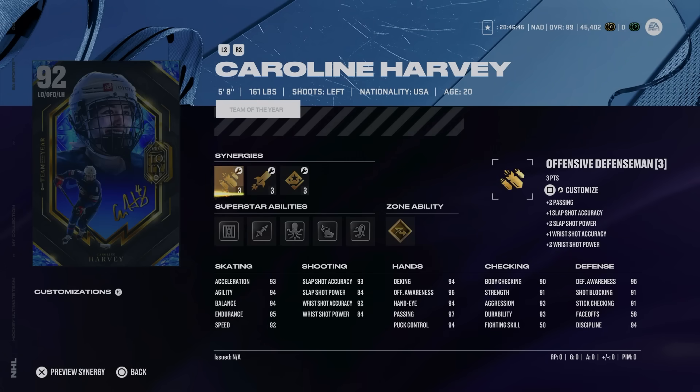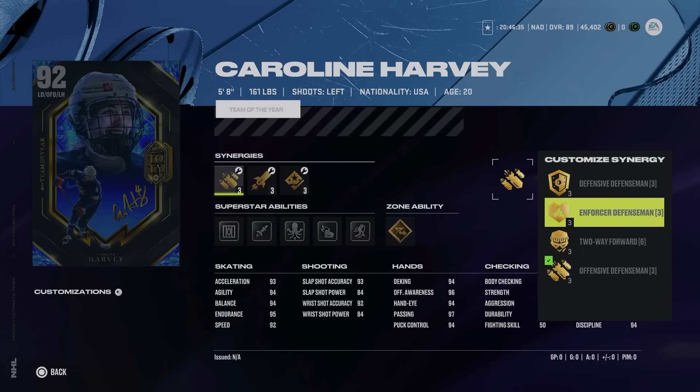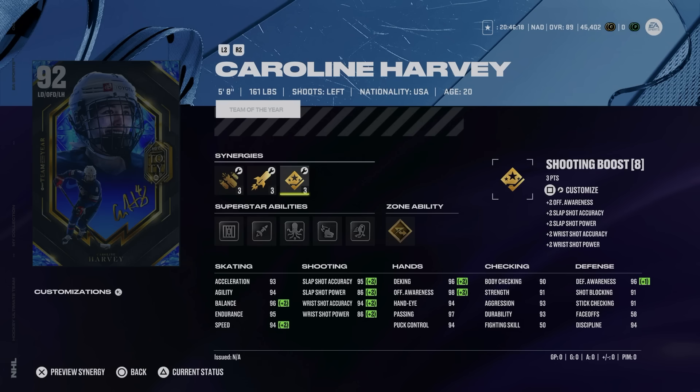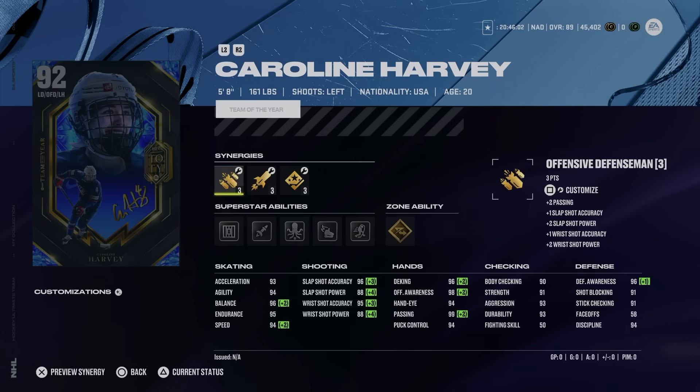On left defense we've got the 92 Carolyn Harvey, 5'8" 161, with Offensive Defenseman as well as Enforcer Defenseman, which she can activate by herself, giving her plus two to speed, getting her speed up to 94. Combine that with Speed Boost and she'll be at 96. For the final synergy slot I'd probably go with Checking Boost to jack up the body checking a little higher. She's got Gold Delete Edges, Silver 1T Wheels, Quick Pick, Heat Seeker, and Shutdown — a really nice mix of abilities.